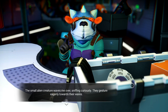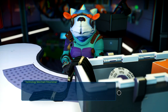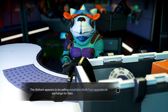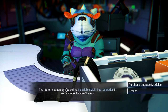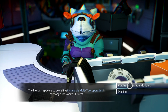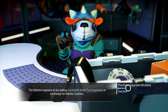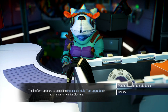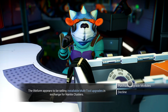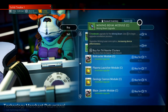The life form appears to be selling installable multi-tool upgrades in exchange for nanite clusters. You can only purchase upgrade modules now — you can't buy blueprints from them. You can only do it from the Space Anomaly. It looks like you can only buy the blueprints from the Anomaly now.